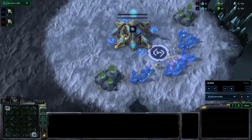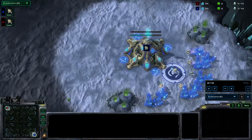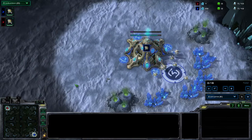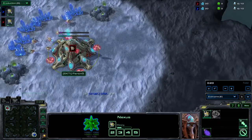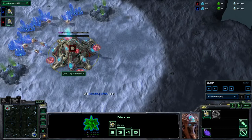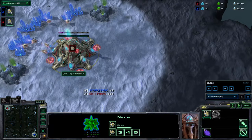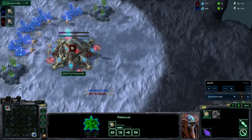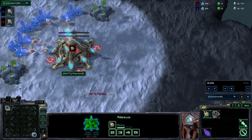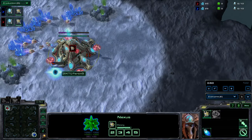Hello everyone, welcome back to Aussie StarCraft. We've been casting games from the Red Bull Battlegrounds that took place last week. We've reached the semi-finals, and for this best-of-five series, in the bottom right-hand corner is our blue Protoss — we have SKMC. The top left-hand corner is our red Protoss — we have Parting. Now for those of you not familiar with Parting, he's one of the great Protoss players in the world currently and managed to win the 2012 Battle.net World Championship, netting a cool hundred thousand dollars.